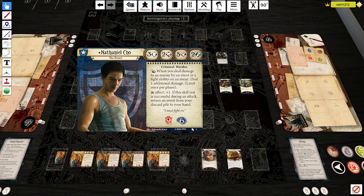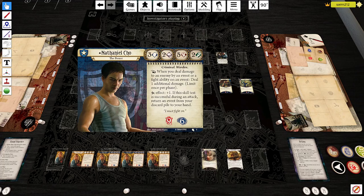In case you've forgotten who Nathaniel Cho is, he is the Boxer from the Investigator starter deck — he's the Guardian. Three Willpower, two Intellect, five Combat, two Agility. And whenever he deals damage with an event or fight ability on an event, he gets plus one damage once per phase. So he's the guy who wants to fight using events.